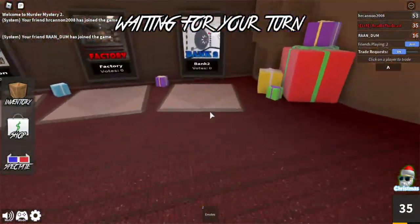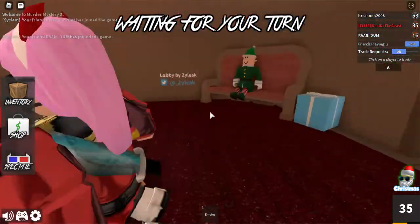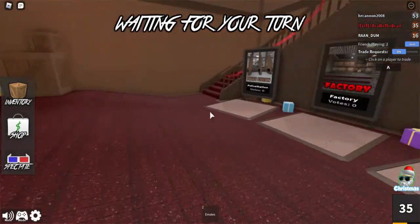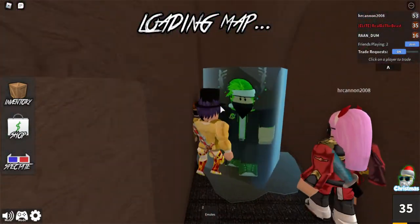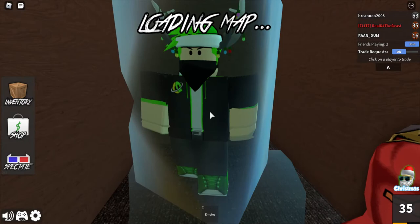We're gonna do Bank 2 again! Probably hide in the same spot. You guys, you have to do Bank 2 two times because it's Bank 2. Anyways, we're going into the secret. You also know the secret? Well, there's another secret inside of the secret! If you use shift lock, you can see the other secret.